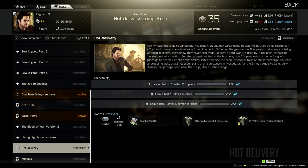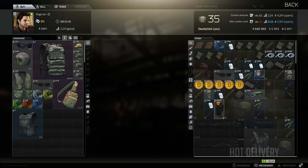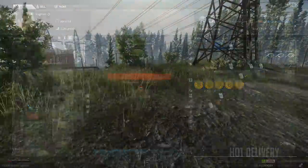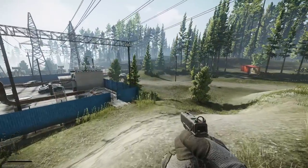The last task is Hot Delivery, unlocked after completing the task Gratitude. It requires you to leave two pairs of contacts, two 6B47 helmets, and two pairs of Gazelle K armor on the Interchange. At this point you should already have Ragman level 2, so at that level you can buy the 6B47 helmet and the contacts needed for this task. The most difficult part is getting two sets of Gazelle K armor, because you can't purchase it until you've completed all of the Ragman missions.